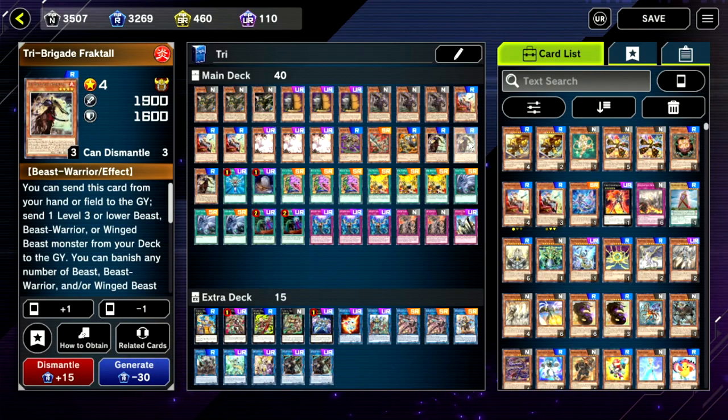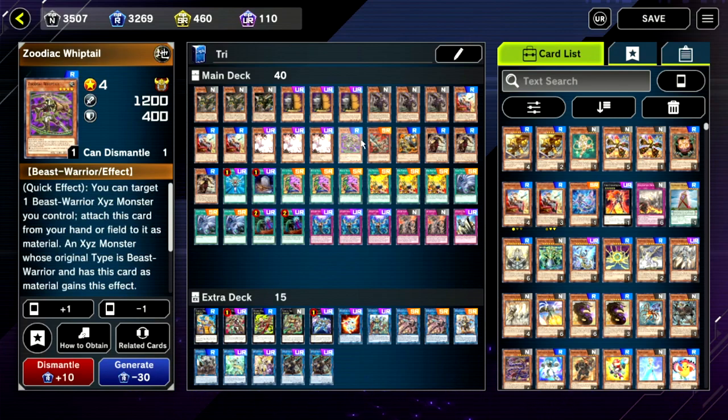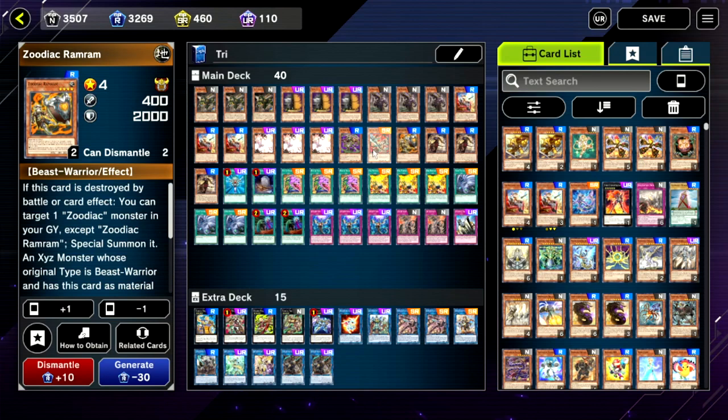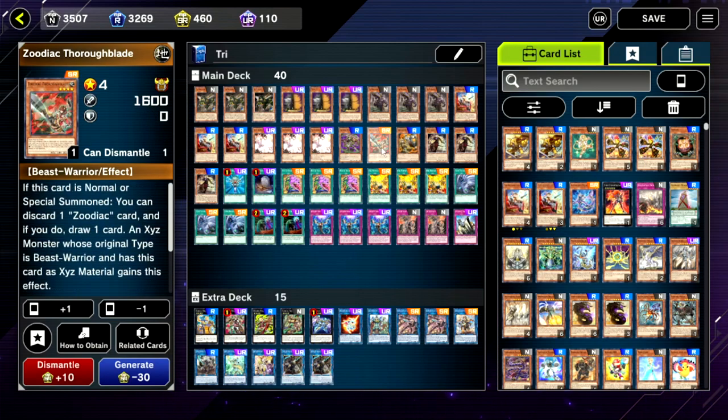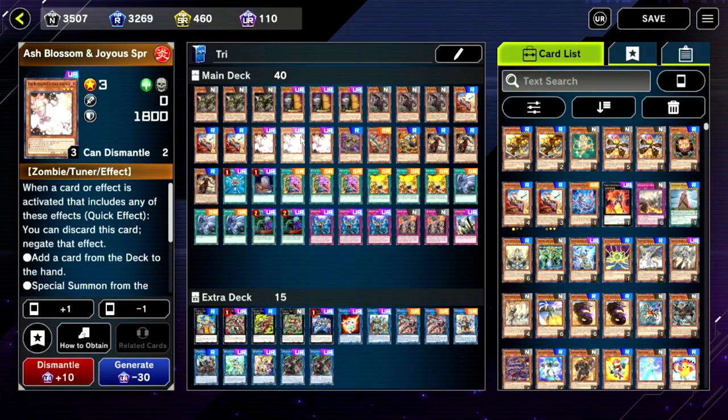Onto our Zoo cards: we've got Zodiac Ramram, a single copy of Thoroughblade, and a single copy of Whiptail. The downside is we don't currently have access to Barrage, but having these options means you're likely to see at least one. You could up this to four if you want to be sure, but three seems fine. Following on, we have triple copies of Ash Blossom — a hand trap you absolutely need to run here.